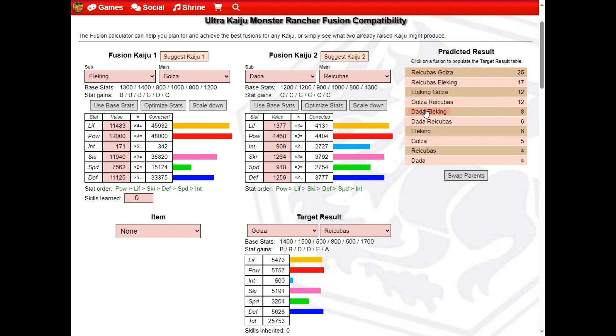This method of Fusion is nicknamed Lazy Fusion, since only one parent is raised fully, and the second parent was barely raised at all.